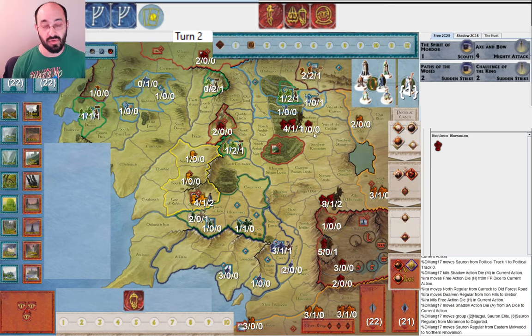My opponent musters because they know Gandalf is coming and I might have Ents — that was another nice reason to get Gandalf here. I get Gandalf right away to threaten Ents. Because of the current situation, my opponent doesn't have any more Elites so they cannot guarantee safety from Ents, but they decide to recruit one regular anyway, and I think that's right.